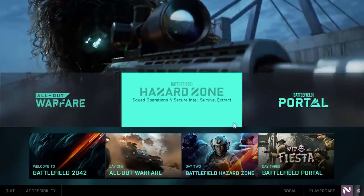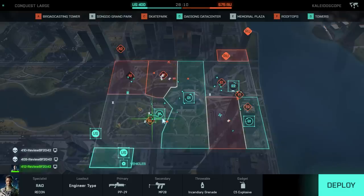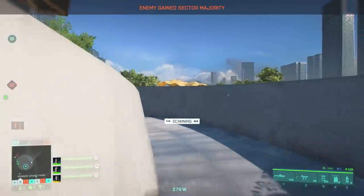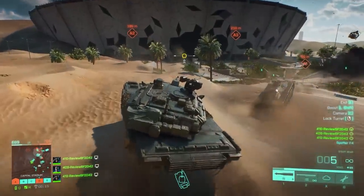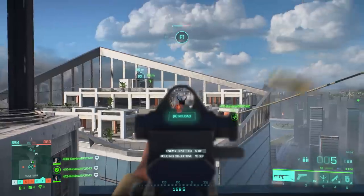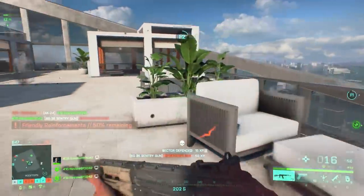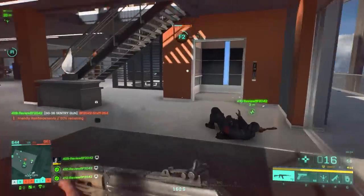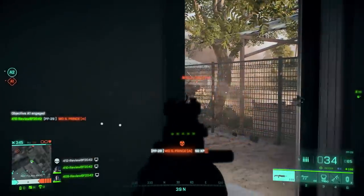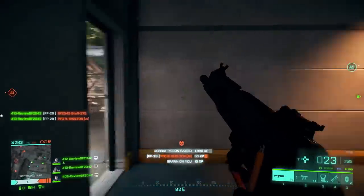Battlefield 2042 includes three different types of competitive modes at launch, each offering surprisingly different experiences, although there's no single-player campaign this time around. The more traditional are the all-out warfare modes: Breakthrough and Conquest. Both are about huge armies of as many as 128 players attempting to capture control points in various sectors. Conquest remains as fans remember it, with the goal being to exhaust the enemy's respawn tickets by killing opponents and capturing control points. AI-controlled soldiers fill out a match's player roster if there are gaps — they're not especially smart, but they help make matches feel like enormous battles.